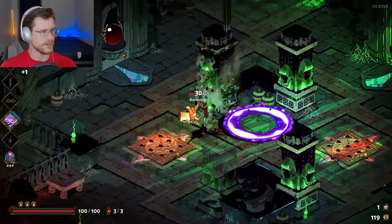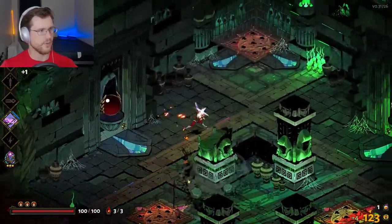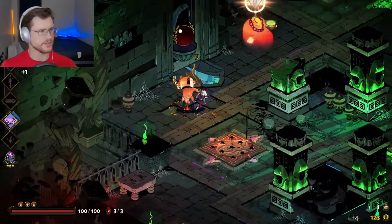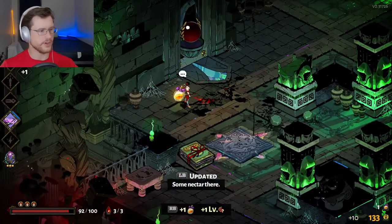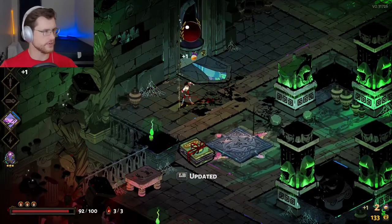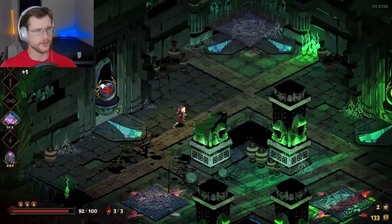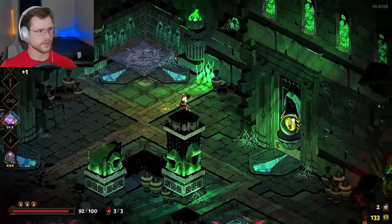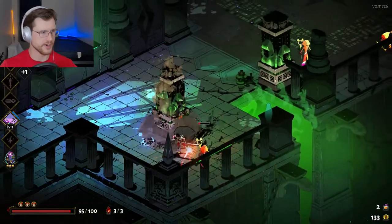My goal today is to display what the different abilities you can get are. I'm playing on my slightly further-along save than for my other recordings. I'm just going to go for Kayron because I'm not actually trying to make this a boss run, so I'm just going to get some upgrades while I'm here.